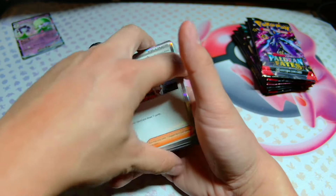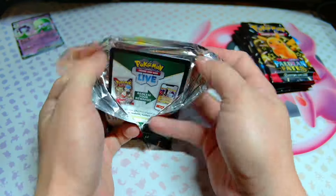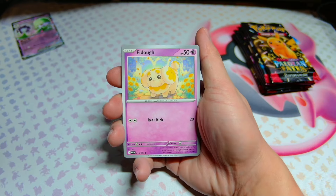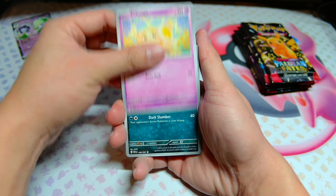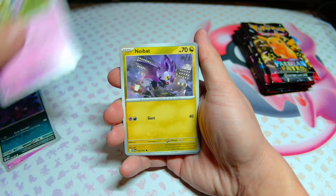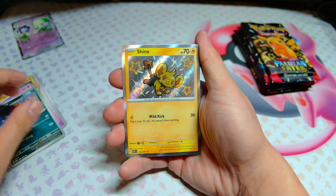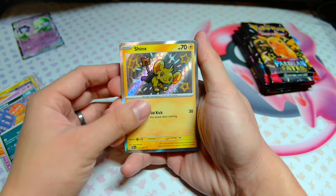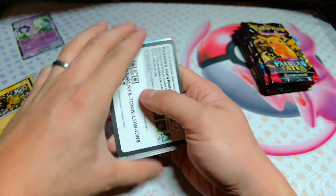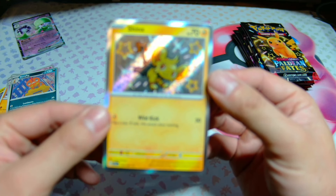A lot of these cards I'm going through right now look really familiar, and I believe that's because Paldean Fates — like Shiny Treasures EX — took a lot of cards from different sets that have already been released. But this Haunter is definitely new; that's a really cool looking Haunter. There's Mime Jr. as well. And our first Baby Shiny is going to be the Shinx, going into Mnemonis Backpack and Houndstone. So our first Baby Shiny hit is this cute little Shinx card right there.